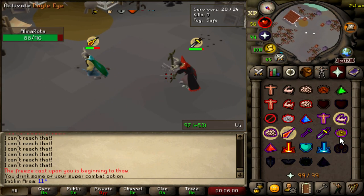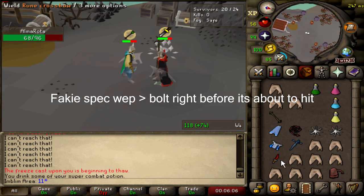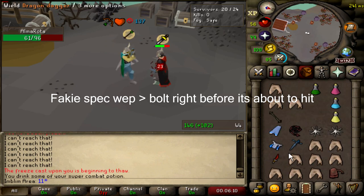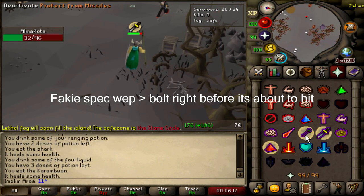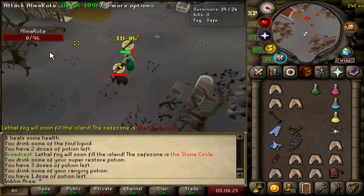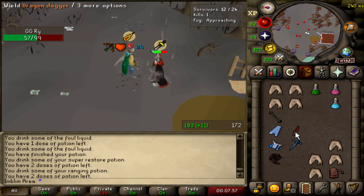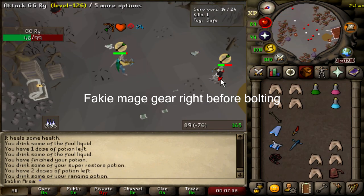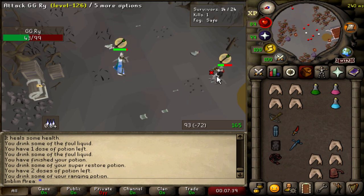The most obvious fakie — but somehow the one that works every time — is a fakie through the spec weapon. People are terrified of dying and of getting specked out. Run at anyone with a DDS or an AGS, and the moment before it's about to attack them, quickly switch back to your crossbow and bolt them. If they fall for the fakie because they think you're going to spec them out, they'll pray melee and you'll get a bolt off prayer. Some people have the pray melee disease hard, and this fakie will work on them 10 times over — they might not even take pray melee off unless you're frozen.